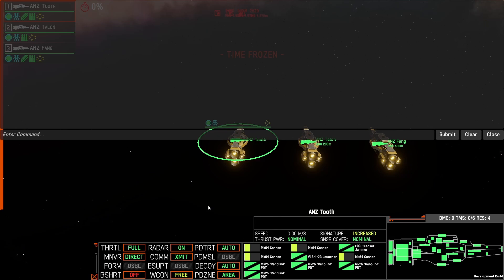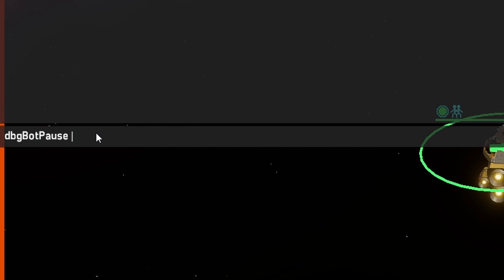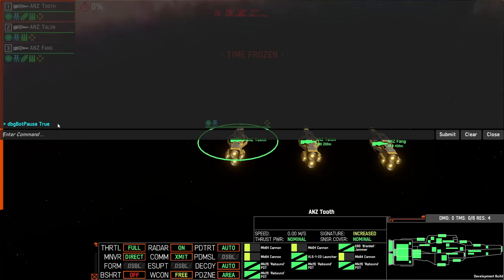If I press F2, you open the console command. The first command we're going to enter is 'dbg bot pause', and this requires the statement 'true' after a space. You press Enter to submit, and the game will accept the command when it's highlighted in blue. You'll notice that as you start to type it autofills, so you don't have to remember these straight off the bat — if you get the first few characters, it will autofill and you can just pick from there. This command stops the AI from giving any additional commands to that ship.